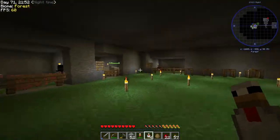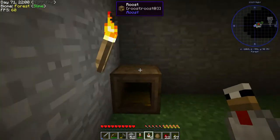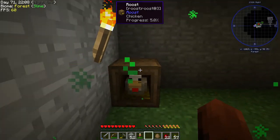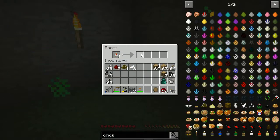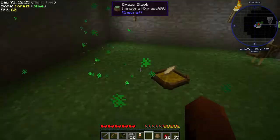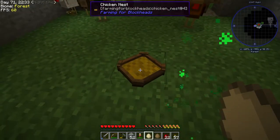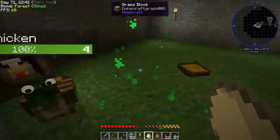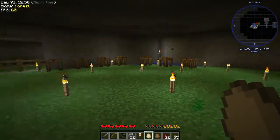Let's put this chicken in the roost — there we go. I think this is where it will collect eggs. Four chickens are in there — I didn't know they stacked. Oh look, it did pick up eggs! I don't know what the range of it is, but this definitely seems to pick up eggs, which is pretty handy.